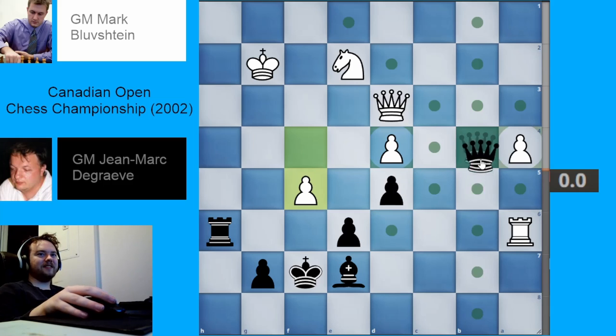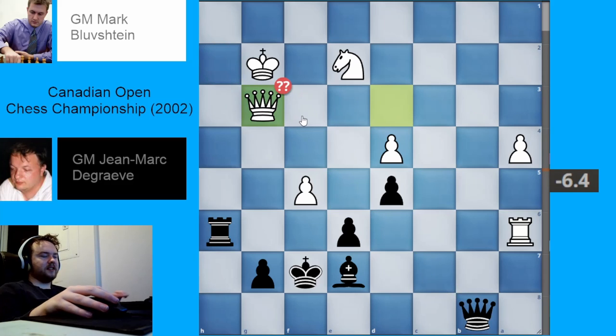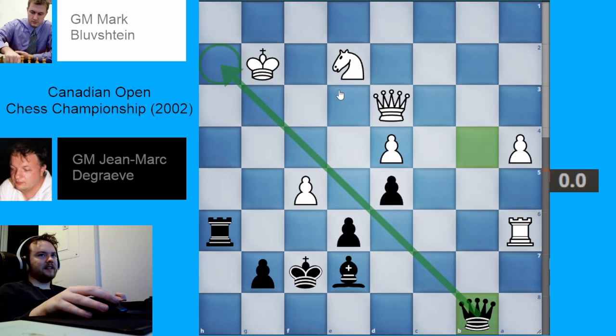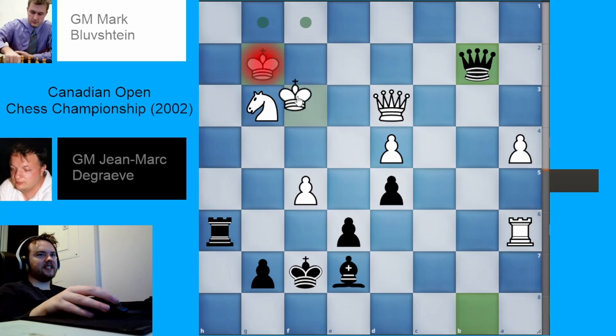Pawn to f5. We have queen to b8 — I like this. Just attack the king. And here, white makes a pretty serious mistake that basically lost the game, which was to play queen to g3. This was the wrong way of defending. The proper way was to play knight to g3, which would kind of hold everything together — although you kind of have to be an engine to see all this.